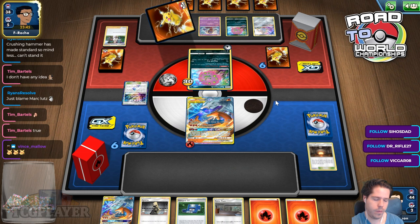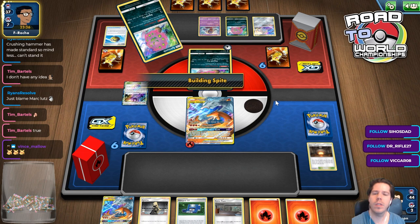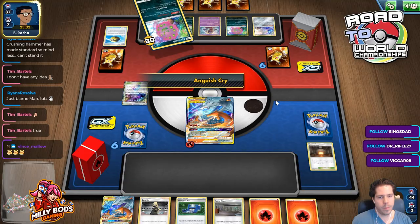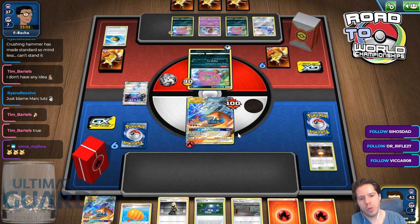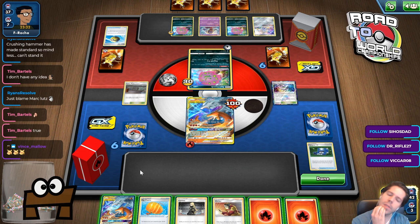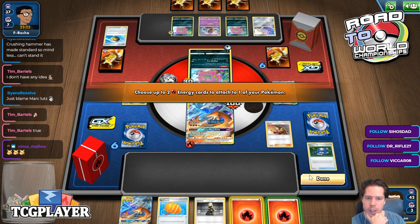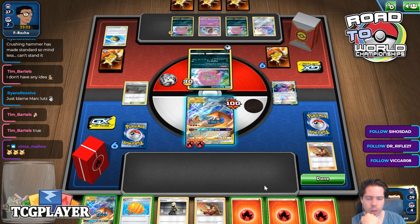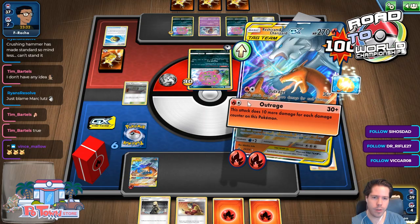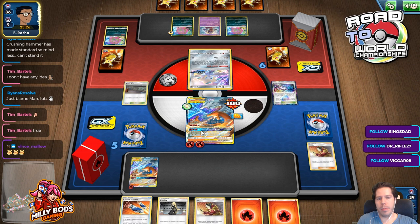There's a Quick Ball. Mother Spiritomb — pretty scary so far. And there's the Vitality Band for 100. My Blacephalon needs to find Shrine. I'm going to find Welder. Do I Welder to the bench and risk not getting Energy? No, that would be terrible. Do I assume I'm going to survive the hit? I think I will. I have Outrage, so I should just attach one. This should guarantee that I survive. So Regigigas will take at least two prizes, and I'm hoping at some point I'll be able to Stamp plus Power Plant my opponent to prevent them from getting anything.